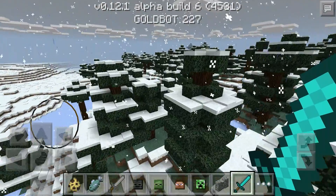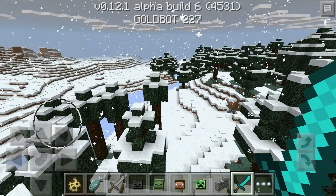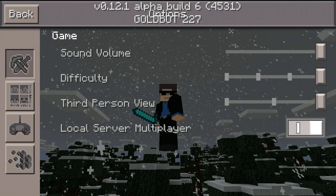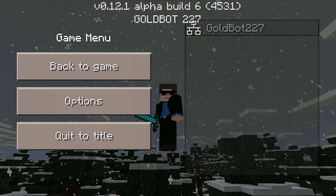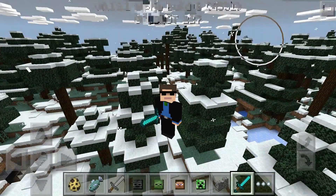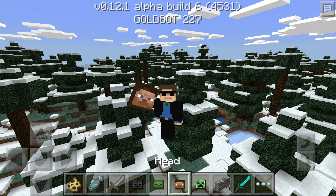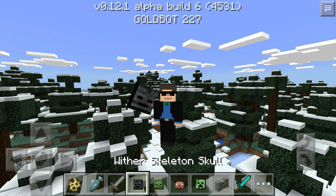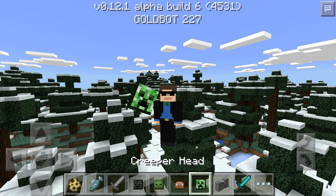If you want to check out the changelog yourself, it will be linked in the description. One last thing — I noticed a glitch: if you're in first person and hold any of the heads, they appear huge and it doesn't really look like you're holding them. That's a new bug, though it may have been there for a little while.